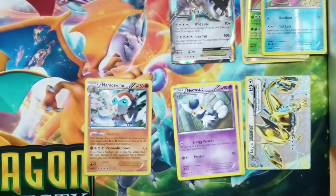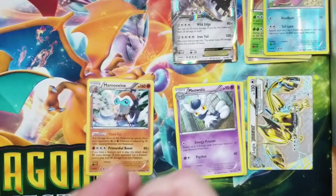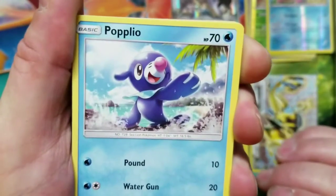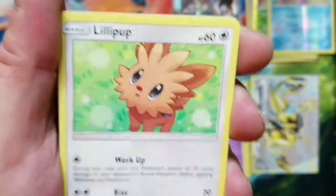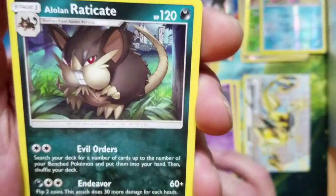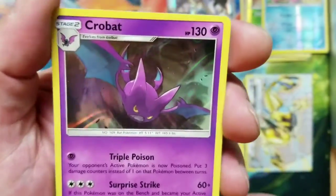Let's see what we can get in here. Solgaleo on the pack art. We've got Popplio, we've got Stufful, Wingull, Dragonite, we've got Lillie, we've got Double Colorless Energy, we've got Wishiwashi, we've got Alolan Raticate, we've got Dark Tricks, we've got Energy Switch Reverse. And the rare of this pack is going to be — a Crobat Holo Rare!